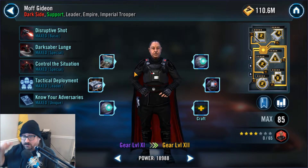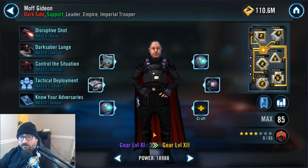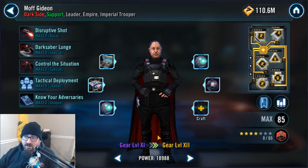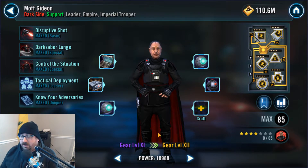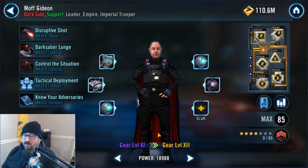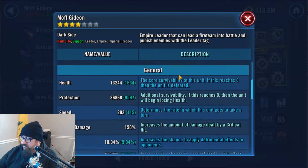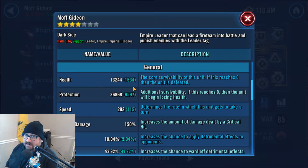I managed to get my Moff Gideon up to gear 11 and four stars. I still have not convinced my wife to let me spend $100 on getting him up to seven stars, so I guess that's probably not going to happen until he becomes free to play accessible. Which is fine. I've found that he is completely viable at four stars. He doesn't do a lot of damage but as a support character he's amazing — his control of the situation is crazy good. I have him modded at an absolutely ludicrous amount of speed: 293. So pretty much against anything he goes first.